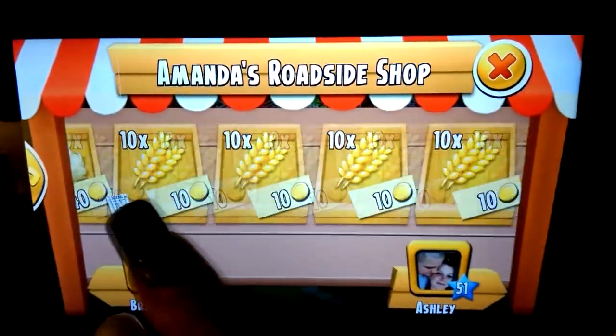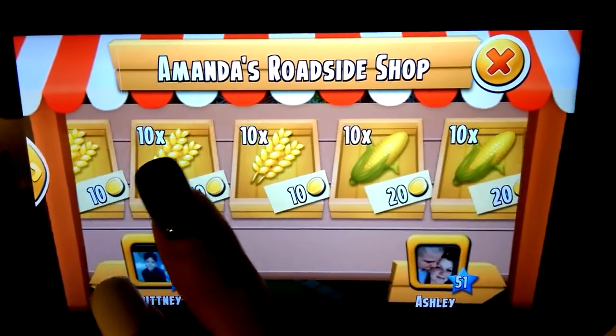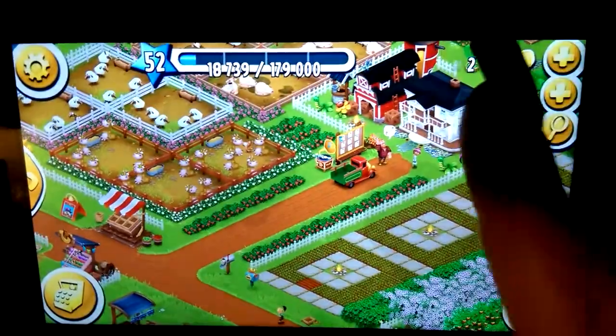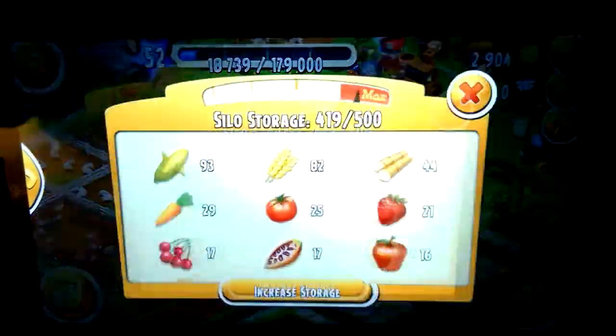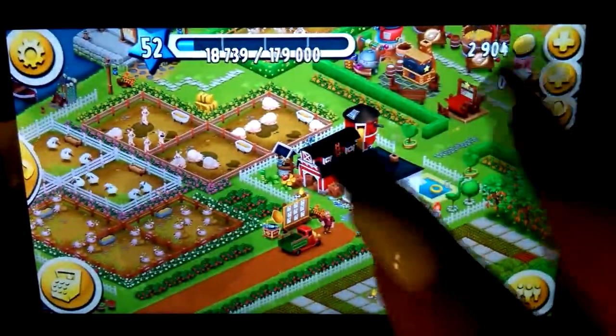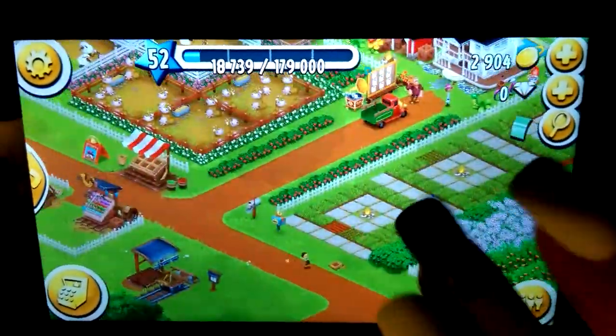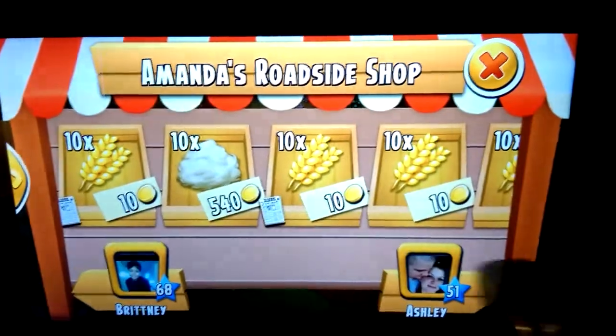Here in your roadside shop is where you would sell it to keep your silo down, because your silo only has so much room. You want to make sure you're able to sell the wheat fast. I usually just sell mine for around 10 coins.